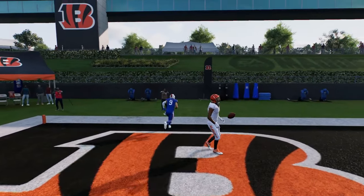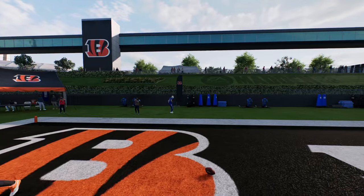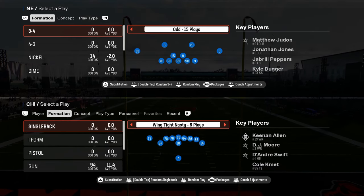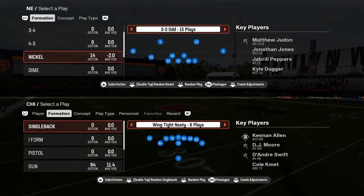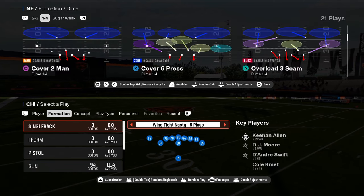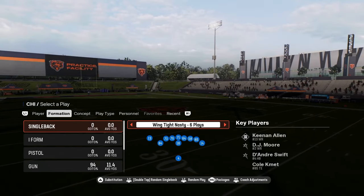So you have some unique routes within this playbook. Coming in at number four on our list is the Chicago Bears offensive playbook. I love this playbook — this is probably my favorite playbook in the game right now. I don't know that it's the best playbook in the game, but it is probably my personal favorite.